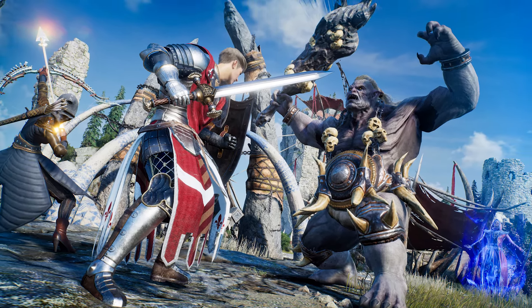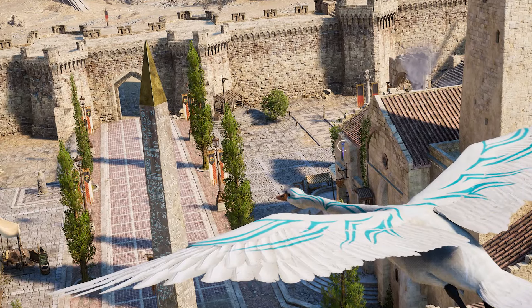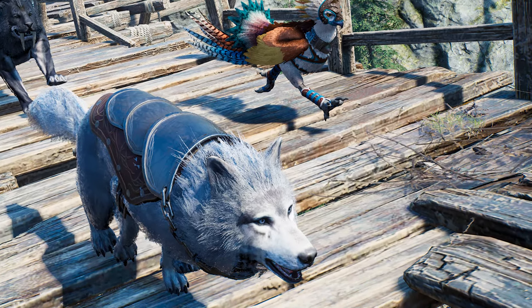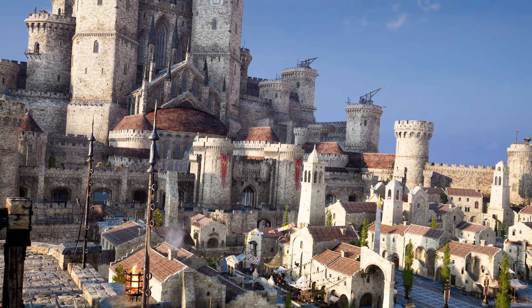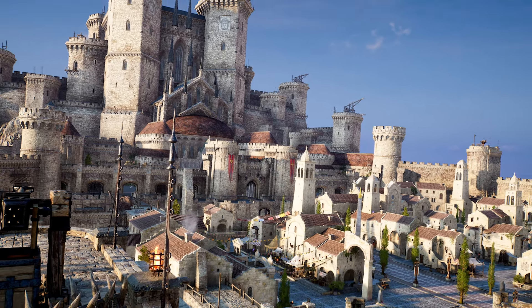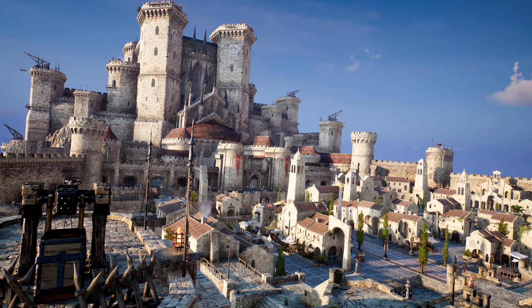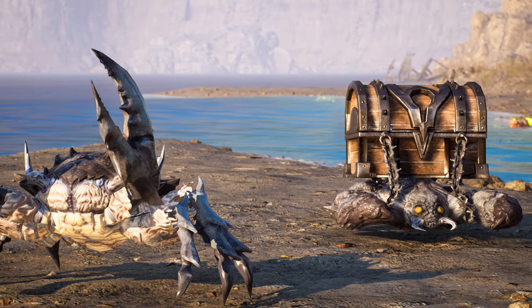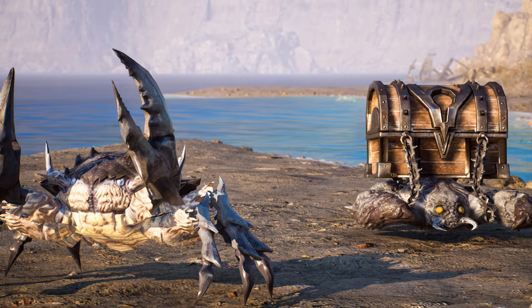It starts with managing expectations around when content will be released — standard intervals of content releases. Then addressing the concerns of the day: we'll see people adapt to some systems and like them more than others, and that's a signal for us to lean into that gameplay. But we also check our natural instinct and NC's design conviction around a feature. The appetite for player feedback and including that in the cycle is key — it's one thing to create great content, and another to have it vetted with live player experiences to get it to good.